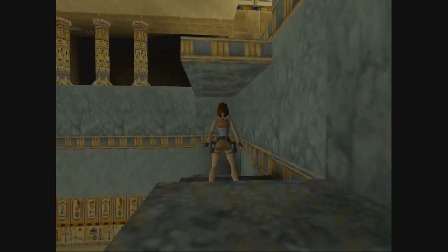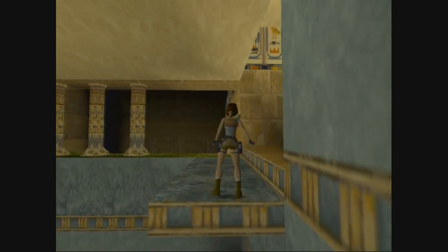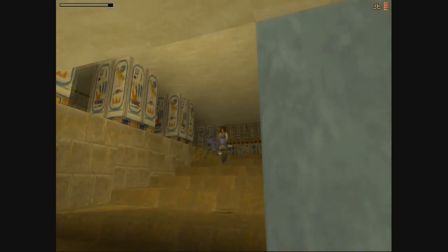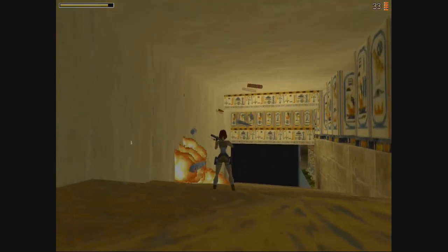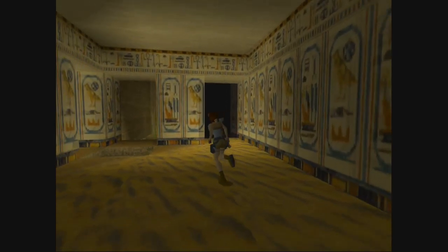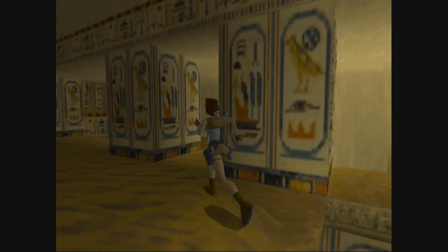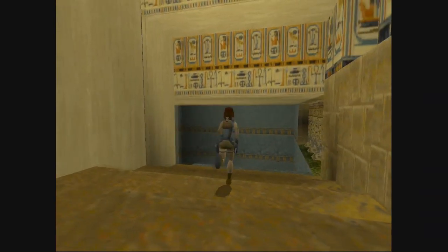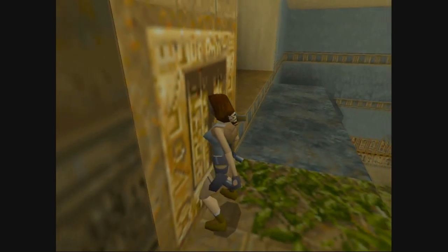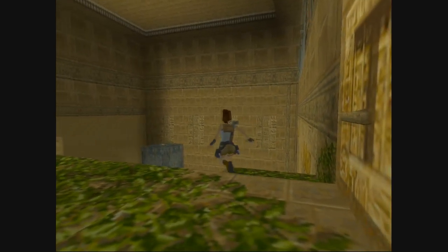I'm going to pull the shotgun out because there's something up here that's going to scare the living out of me. God, I remember when I was a kid and I played this for the first time - it scared the out of me. Those things are really freaky. You can also go down there - that takes you down a different slope, but we're not going down there yet because we've got to grab a few secrets. They did a good job - in this case, simpler is better.